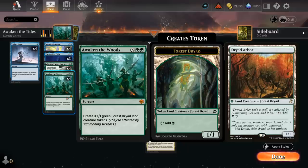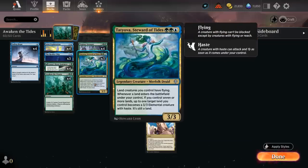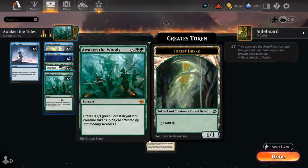The tokens still count as creatures, so they do suffer from summoning sickness, but they're also lands so they get to tap for mana. More importantly, they can enable some landfall synergies which could be quite powerful. Sadly most of the landfall cards rotated out of Standard, but we still have a pretty good one left in the form of Tatiova, Steward of Tides — double green and blue for a 3/3 legendary Merfolk Druid. Land creatures we control have flying, so that also applies to the 1/1 Dryads, which will now fly.